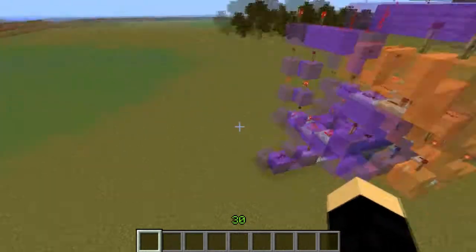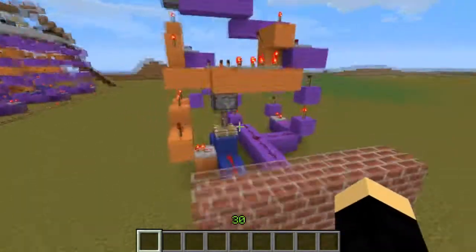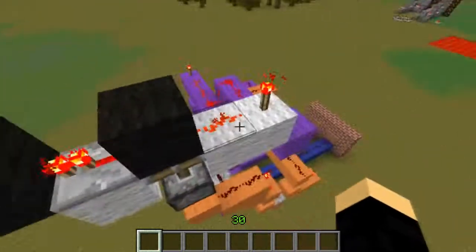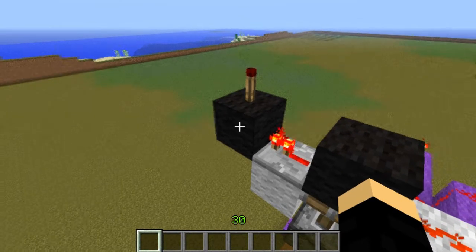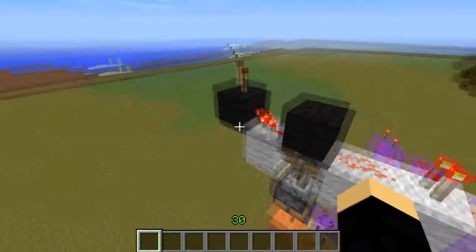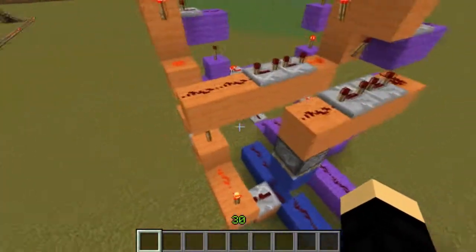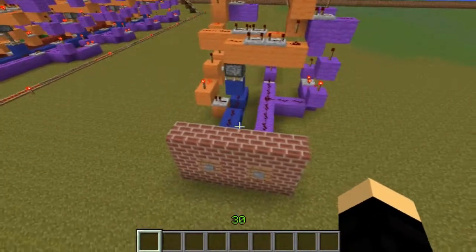So this is number one on the first digit, and then you have another one down here for the second digit — this is number one for the second digit — and so on. I'll hit this and show you. That pulls up, this got flipped, which pushed this piston up. And this right here is just how you're going to do the actual making of the combinations.